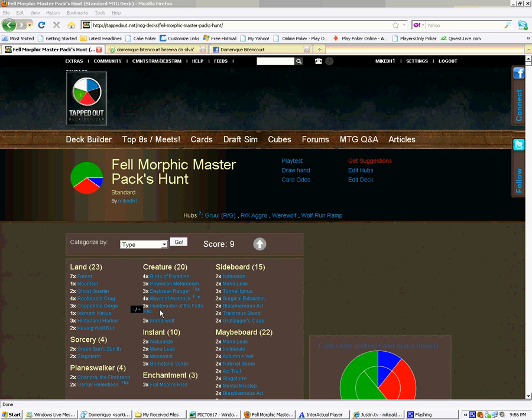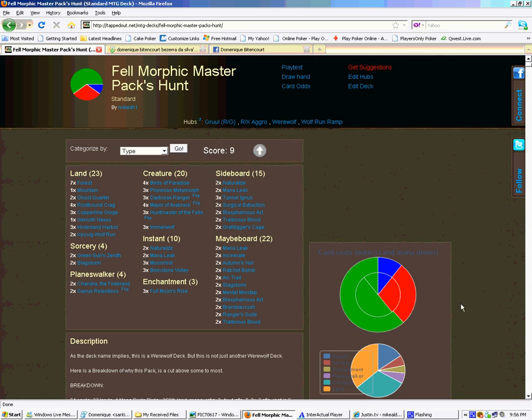That covers the creatures part. Looking at the chart, I do splash a little bit of blue — I'll get into those cards later. As you can see, the outer ring represents the mana symbols of card costs, and the inner ring is the mana resources. The mana base is very well done, so that's not really a problem. I'll cover the mana a little bit later.